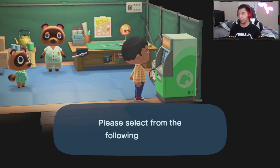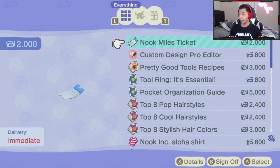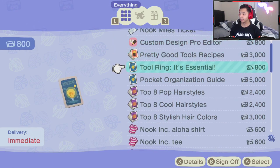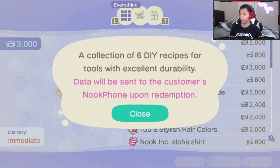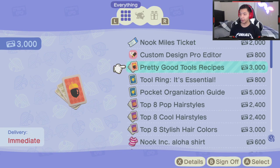You also get Nook Miles for activating the Nook Stop each day if you didn't know. To redeem Nook Miles, go down here. There are a lot of great things — first of all, you can unlock some hairstyles, a whole bunch of them. But you want to go to 'Pretty Good Tools Recipe.'